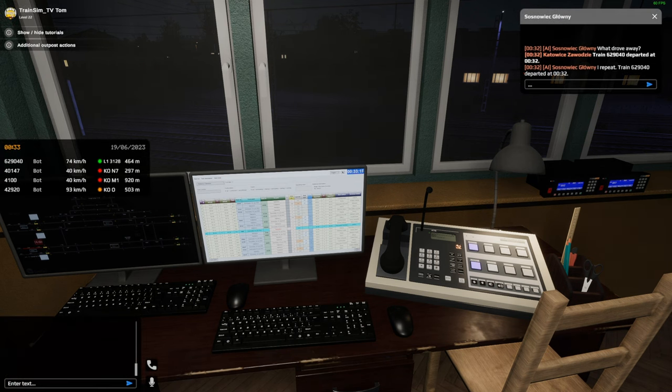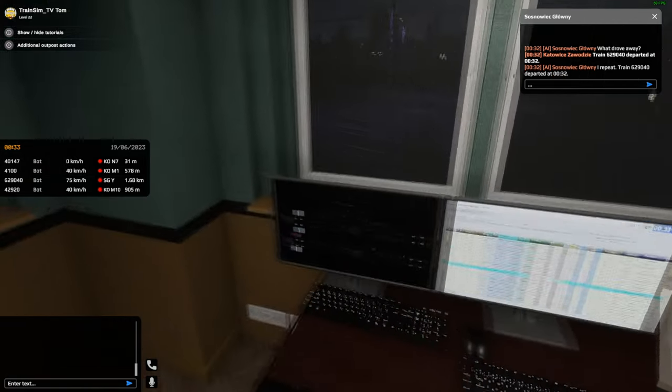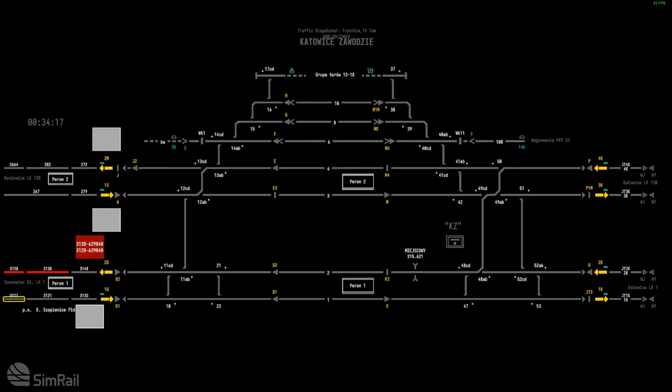I hope I actually pronounced that right. Game time is pretty late — it's half past midnight. There is still action occurring. We have a train due shortly: 1445, highlighted in blue, due at 00:38. Currently it's 00:33. He isn't due to stop here — layover time is 0.0 — so he's passing through towards Katowice. We'll have him directed through very shortly.